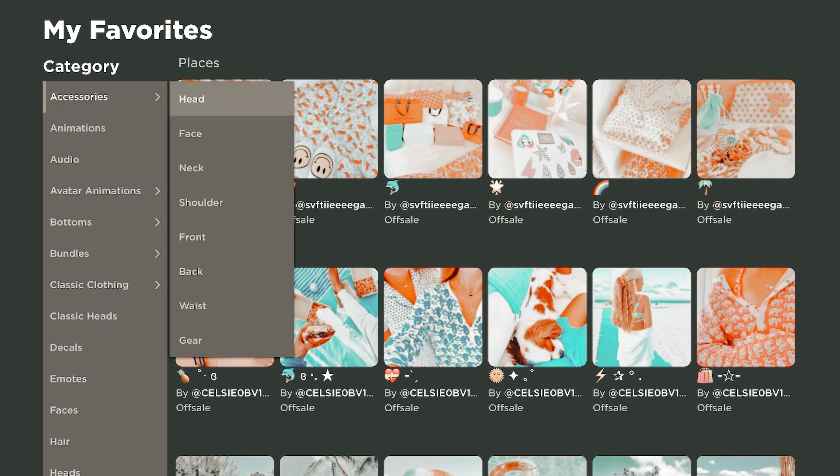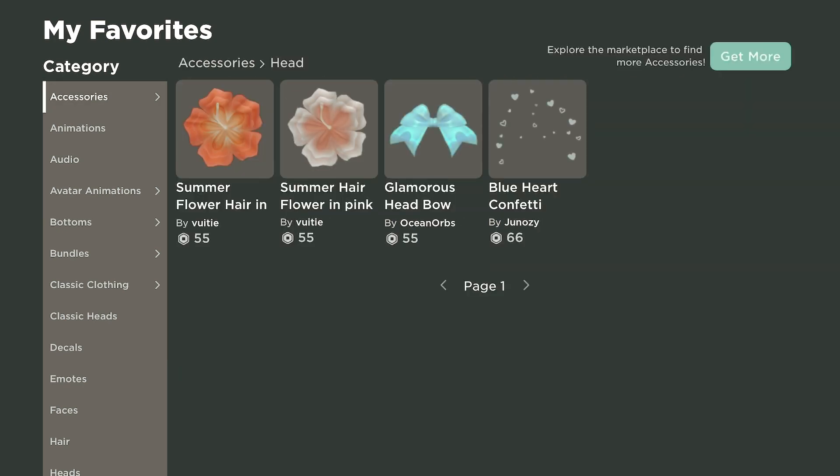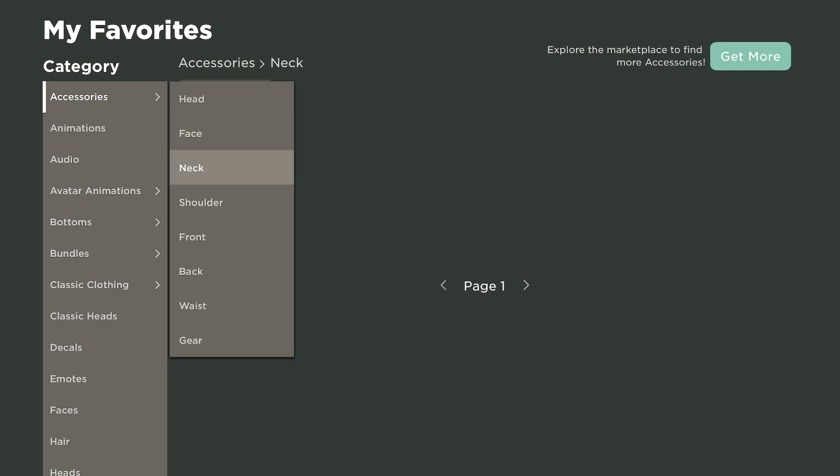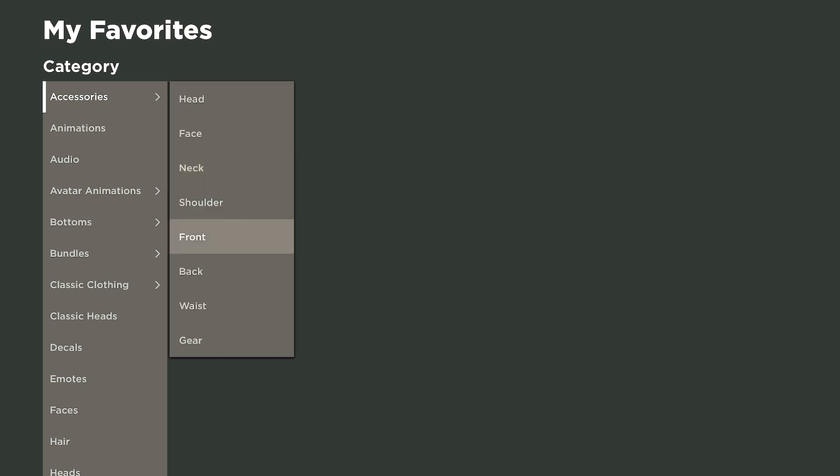We're in my favorites. For head, I wanted to get the glamorous bow and the blue heart confetti. And for face, I wanted to get the curtain bangs, pink shades, and the rock candy. And that for the neck, and this for the shoulder.